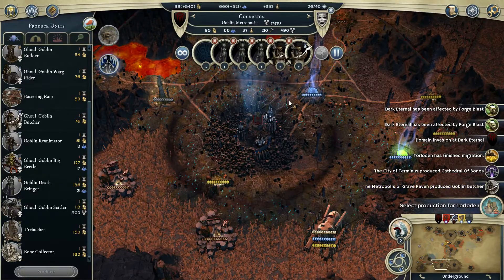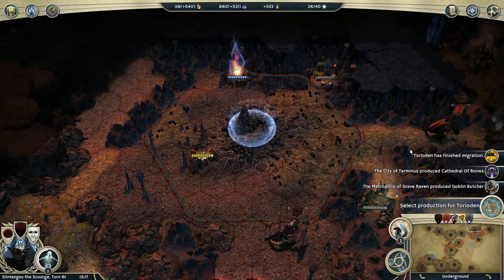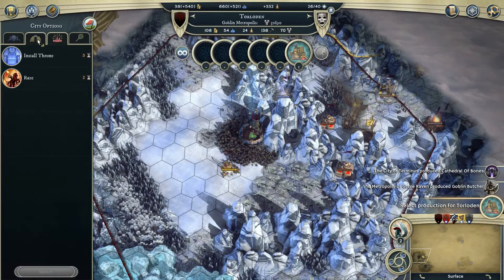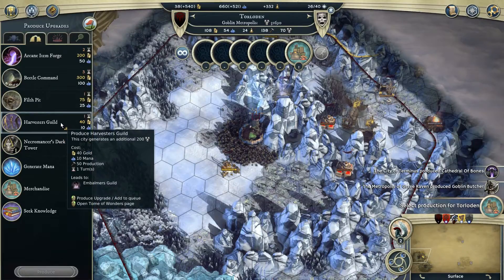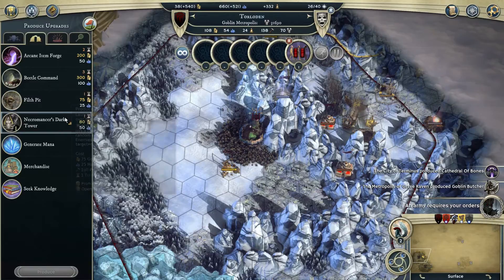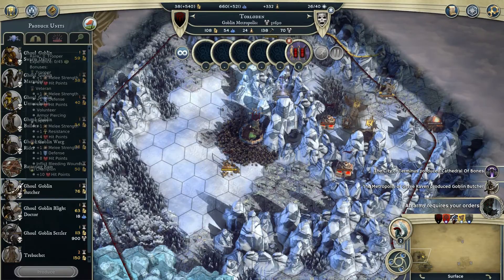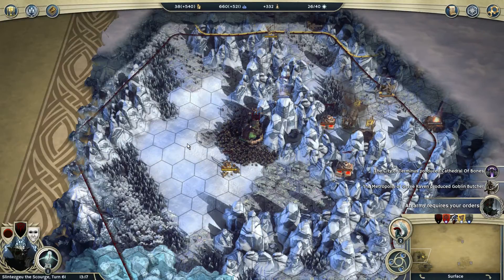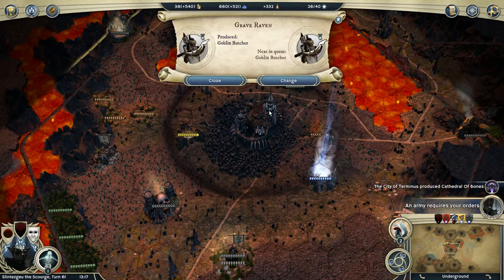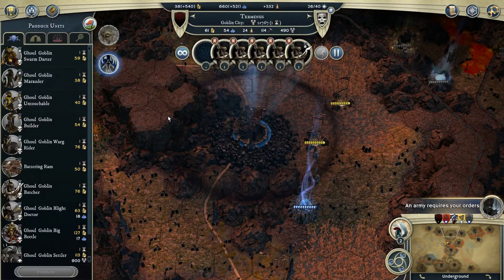We want to churn out some Deathbringers - perhaps three or four. Bone Collectors don't get a lot of bonuses; they are monsters so none of the other bonuses apply. It's always forge-blasting this poor town - this guild has been destroyed. Town Loden has finished migration. Build a house - that's good. We can turn out our own units now. Choppers of Grave Raven produced the butcher, and Terminus finally produced the Cathedral of Bones, so they are going to produce another butcher now.